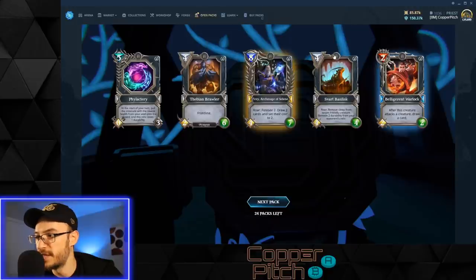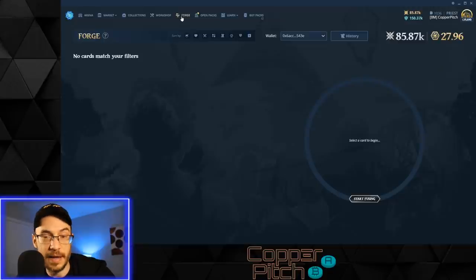As you open up packs you'll notice there are locks at the tops of the cards — that means you can't sell these. They have plain gray borders, meaning they are plain, unforged, unminted cards. In order to mint these into NFTs and have them become meteorite with red borders, you need the forge. The forge has been down for a long time but it's finally back.